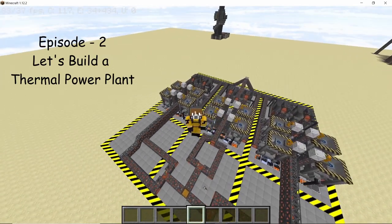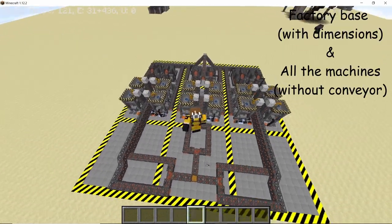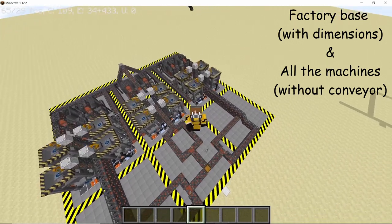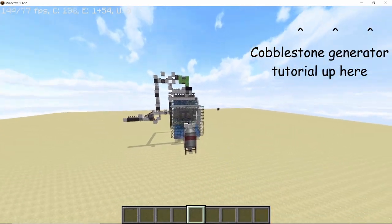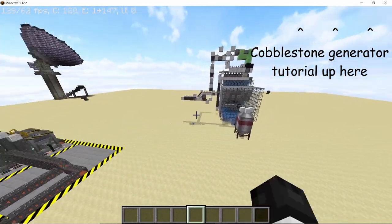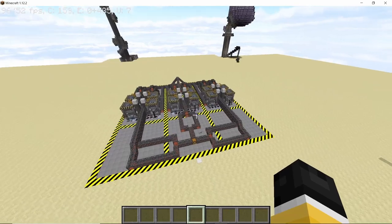Welcome to part 2 of let's build a thermal power plant in Minecraft. In this one we are going to cover the base and the machine part of the factory. The heart of this machine is going to be the cobblestone generator that we made in episode 1, and also blocks of scrap from HBM's mod.